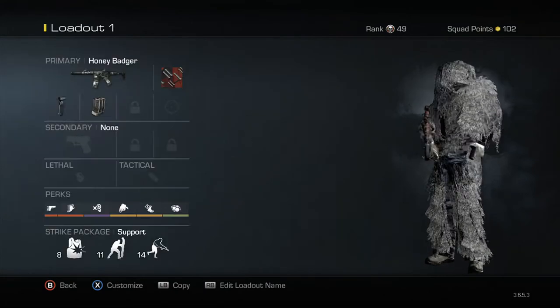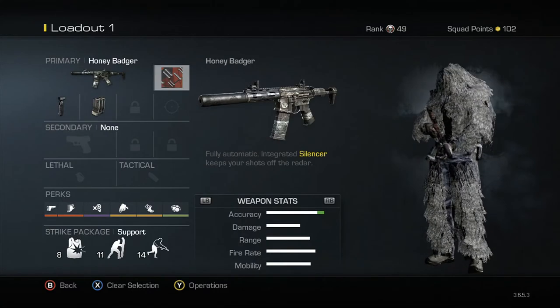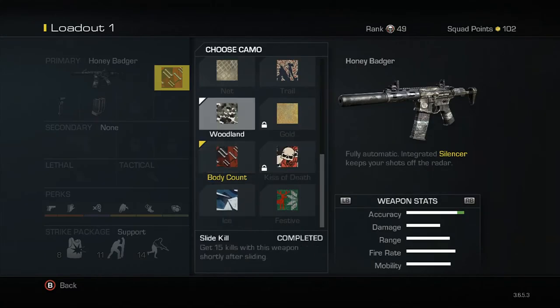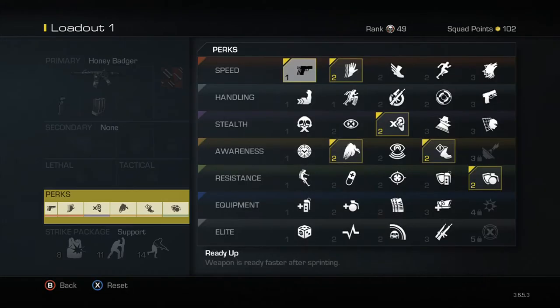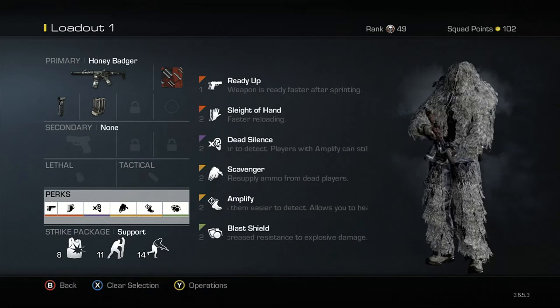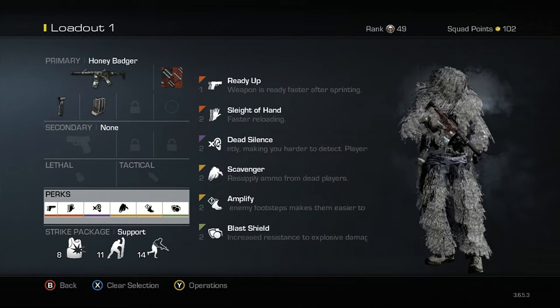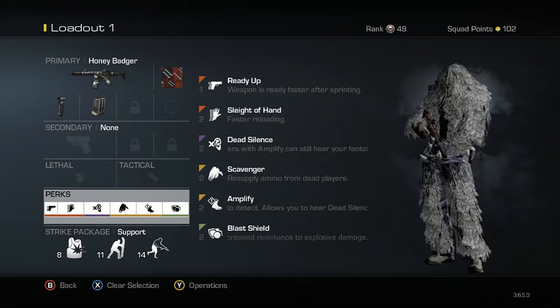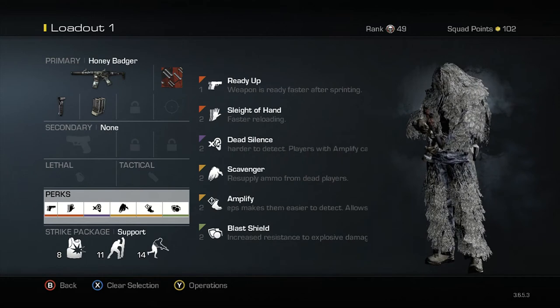What we are going to be running is the Honey Badger with a grip and extended mags. What you want to be running is Ready Up, Sleight of Hand, Dead Silence, Scavenger, Amplify, and Blast Shield. This is a go-to on all class setups because it just seems to work. There is nothing worse than getting blown up by a camper, and with Amplify you hear the campers — win win, it is seriously a win win situation.